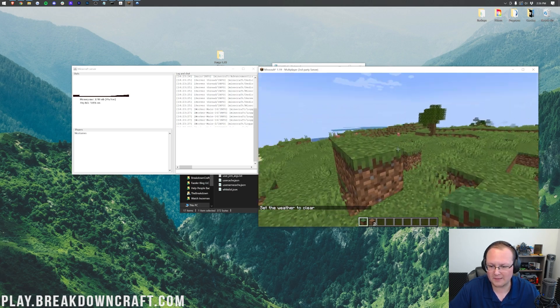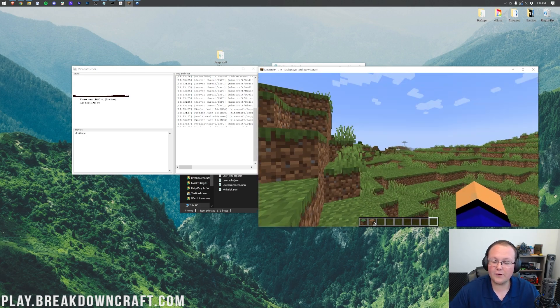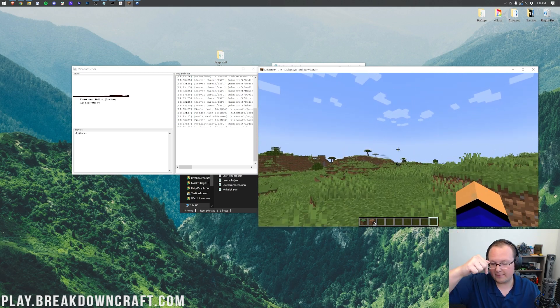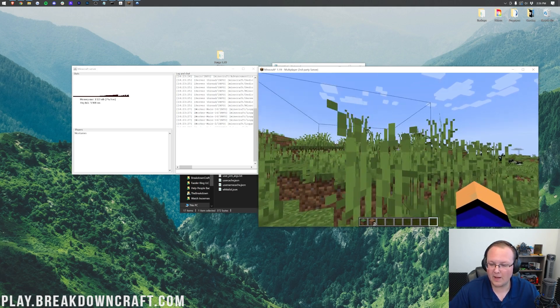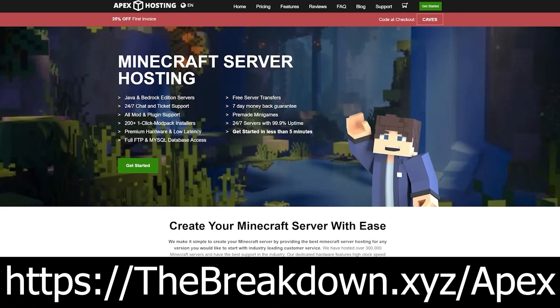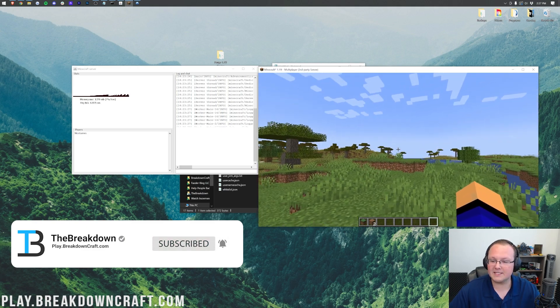We can see we're in the same server as earlier — same blocks, same location. If you have any questions, let us know in the comments. Keep in mind that the easiest way to start a Minecraft server is Apex Minecraft Hosting — first link below, breakdownxyz slash Apex. No port forwarding required, one-click modpack installation. Thanks to Apex for sponsoring this video. My name is Nick, and I'm out. Peace.